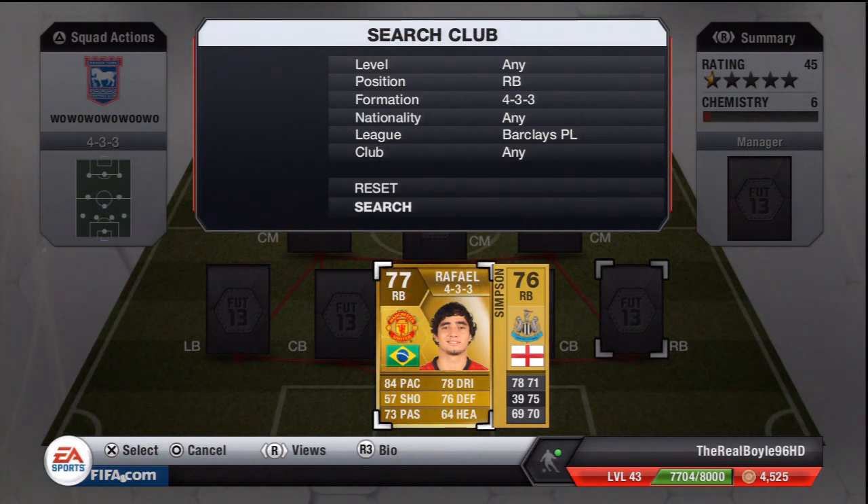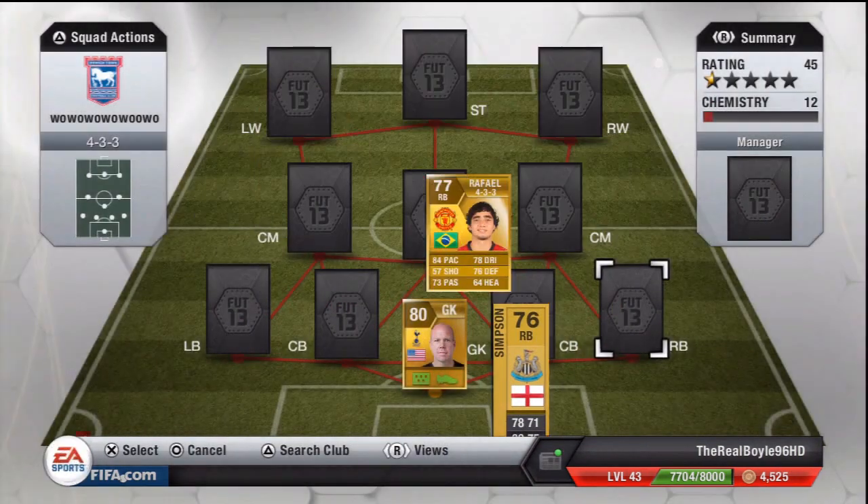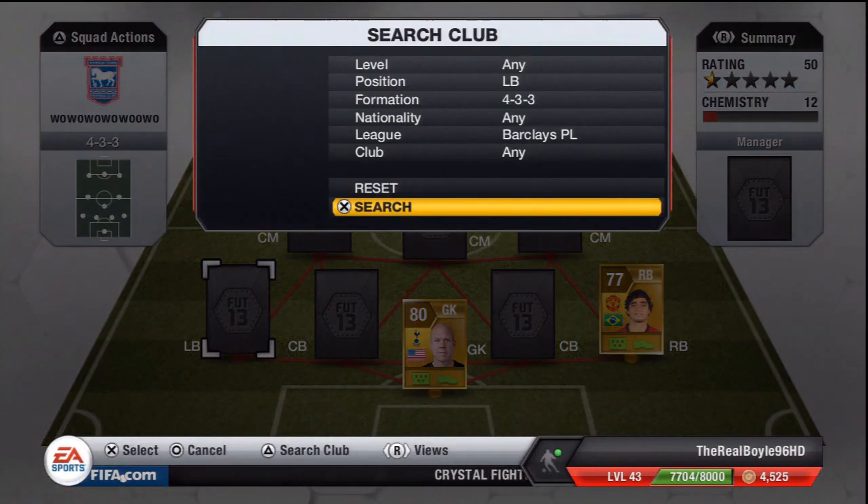At right back today we have Raphael. I really hate this lad in real life but he's actually good in the game — good pace, good defending and good at going up the wings. 4-star weak foot, 3-star skills, and cost me 4.5k. Decent buy, I definitely recommend this guy for your right back position. Kyle Walker is costing about 10k and I really don't think it's worth paying that for him.